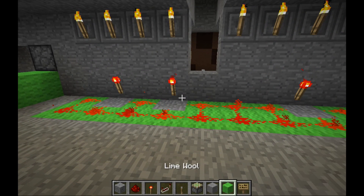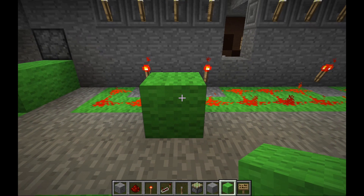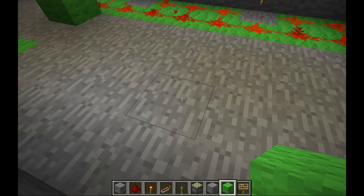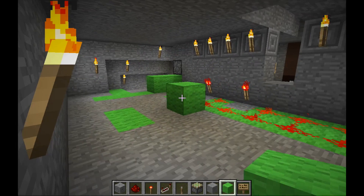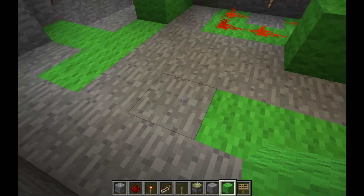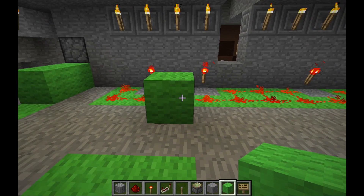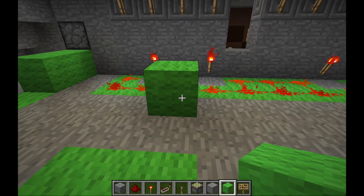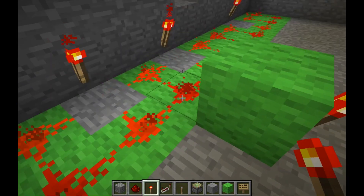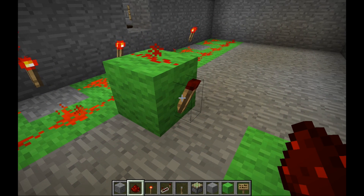Now we move on to the second section of this combination lock. We're going to place a lime wool block right here — again, any block that can conduct redstone. You can place this block anywhere along this line, but you cannot place it on the eighth or ninth spot — the last two positions — because the wiring gets jumbled when you turn it sideways around the corner. The furthest over you can place it is by number seven. Place a redstone torch on the other side of it. This whole line is powered, but when I place redstone dust on top it inverts the signal and that redstone torch is now powered off.